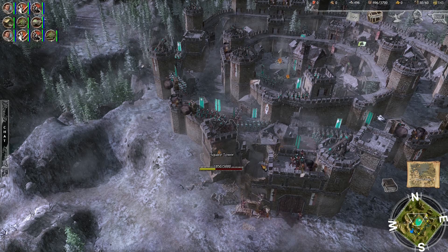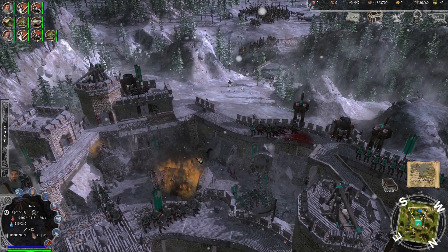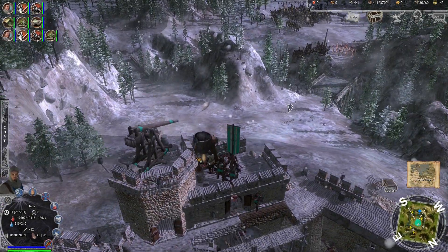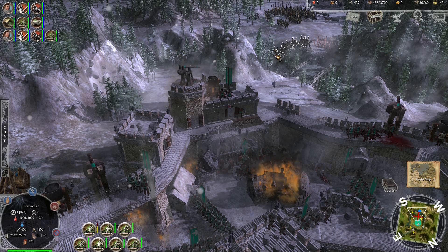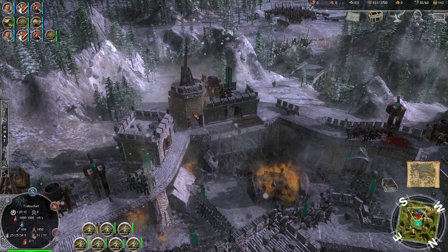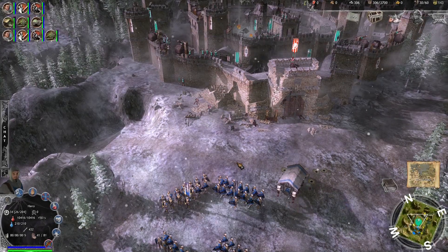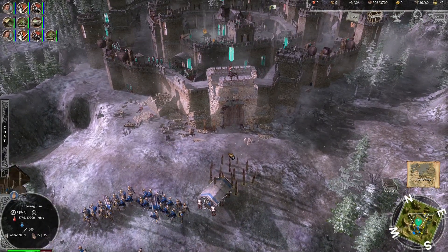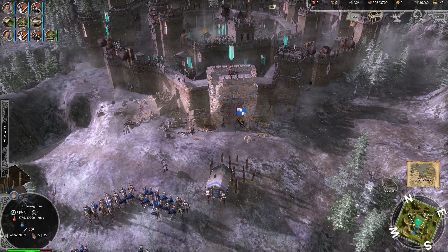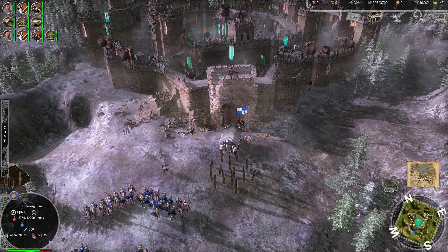The destruction on the walls is pretty cool — as you damage them they actually tear down visually. You can change up your views; here's a more cinematic-looking one of me sieging the walls. After weakening the wall defenses I usually bring in a battering ram. I don't always bring one because normally I'll bring more stone, but I wanted to show you what a battering ram does — obviously it breaks down the gate.